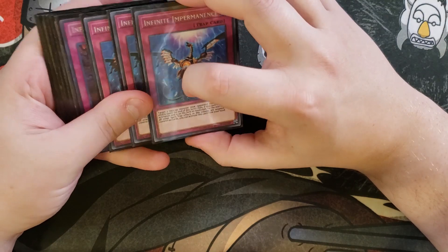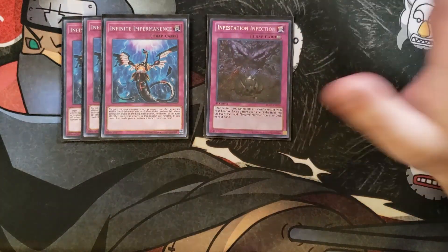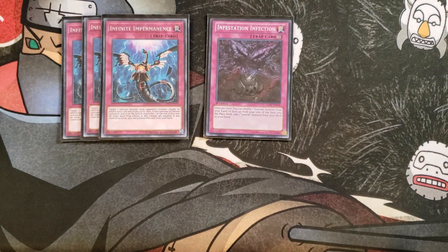For the traps, we're going to be playing three copies of Infinite Impermanence because it's a good hand trap to stop our opponent from all sorts of different shenanigans. We play a single copy of Infestation Infection. Infestation Infection is really good because once per turn you can shuffle any Evil Sworn Monster from your hand or face-up from the field back into the main deck and add any Evil Sworn Monster from your deck to your hand — basically tagging them out for what you need.